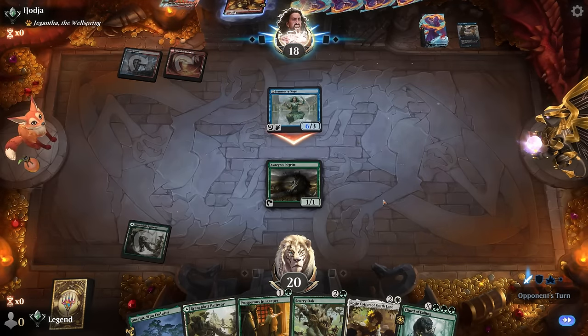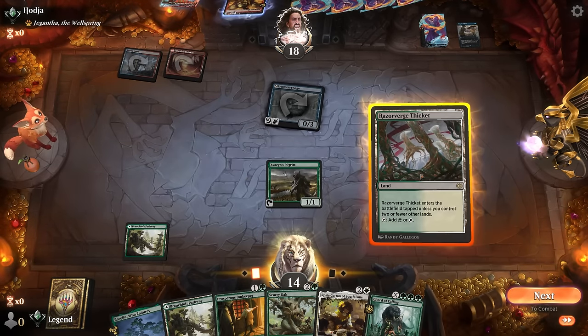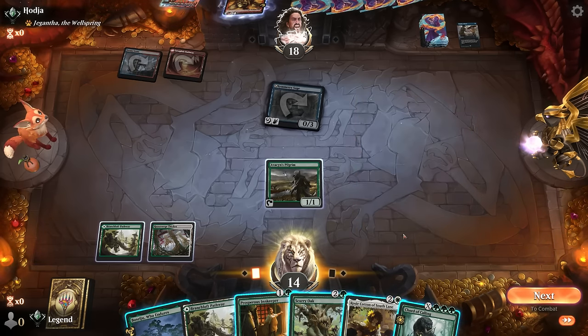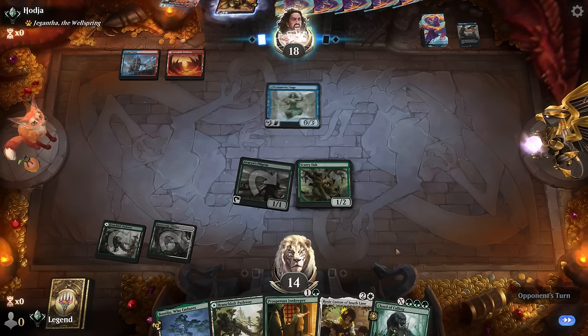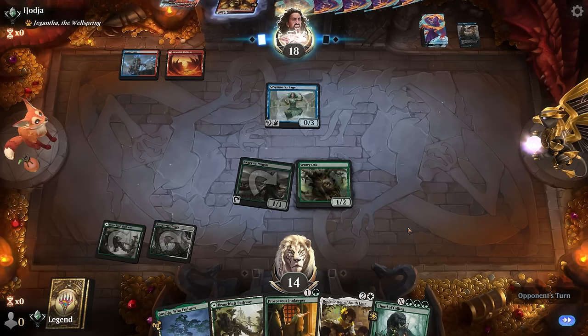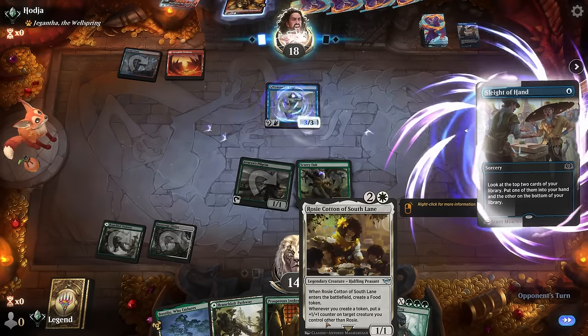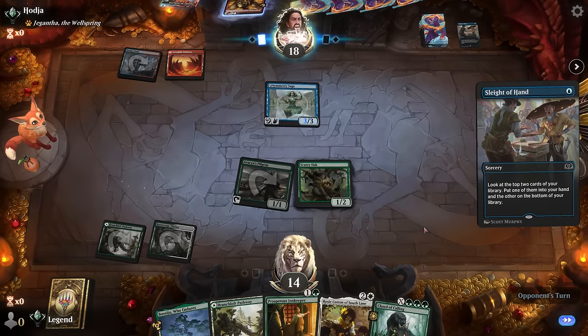We could already play Scurry Oak threatening the combo next turn, although that does make Scurry Oak a pretty big target for removal. The alternative is play Inkkeeper and let some mana go to waste — but I'll still go for Scurry Oak. We want it in play so it can attack for lethal next turn if we put a bunch of counters on it. Rosie first doesn't really allow that. Plus we kind of want to play Rosie afterwards so we get the food token which gives us a plus-one counter that can then go on Scurry Oak.